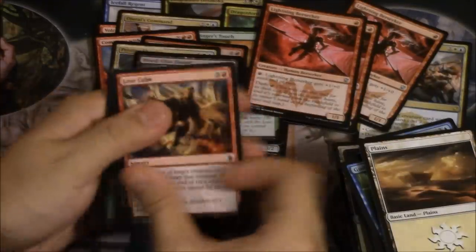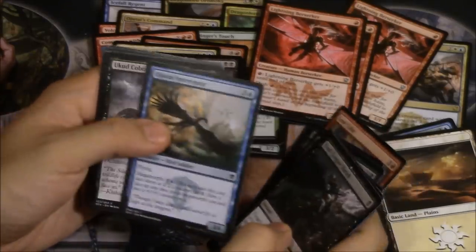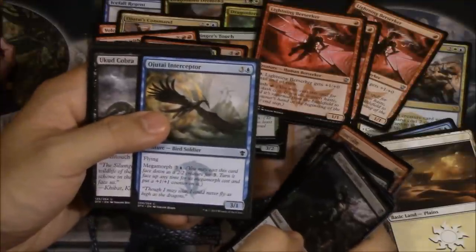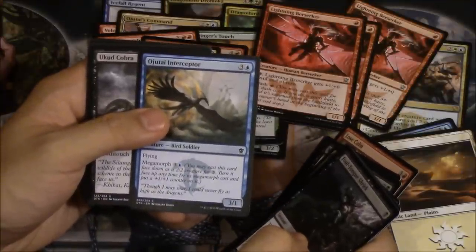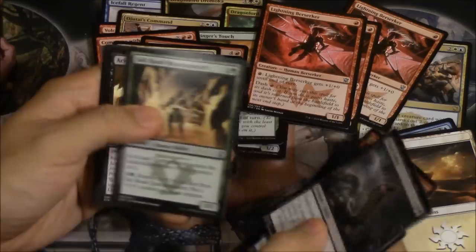Next packs. Mind Rot, Contradict — Force of Will, I guess if you will. This card is insane. It attacks for four damage with flying and evasion on turn four. Cobra.